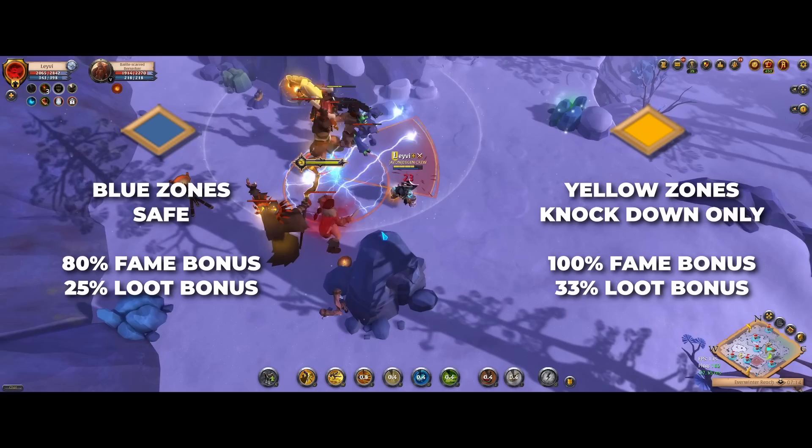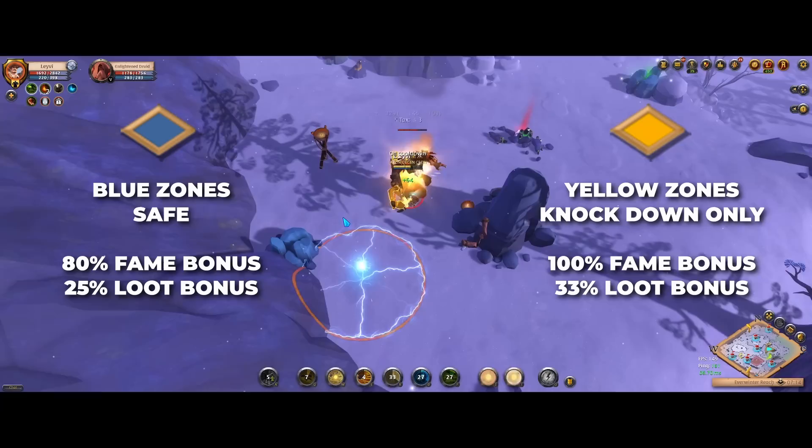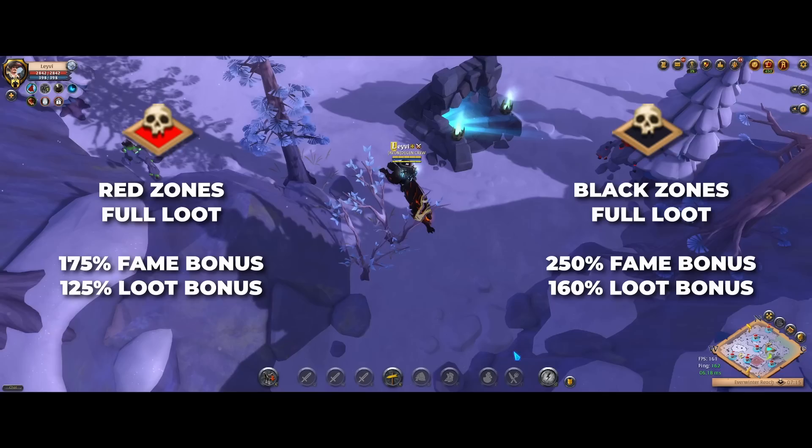You can go about farming roaming mobs in the blue and yellow zones which are considered safe zones, so you won't lose your items if you get knocked in these areas. This also brings the advantage that you can bring your best gear and have an easier time killing the mobs. So if you are a new player you may want to start off in the blue and yellow zones. But of course the safe zones also have their disadvantages in that they are typically overcrowded and more importantly they make for way lower bonuses compared to the full loot areas.